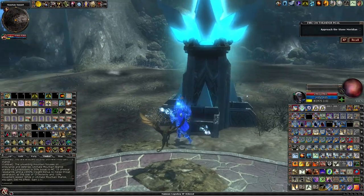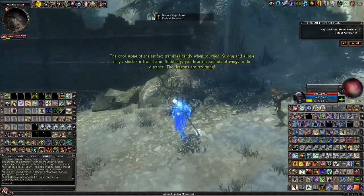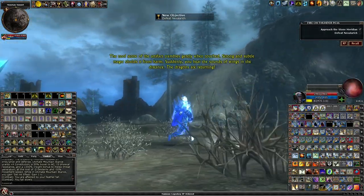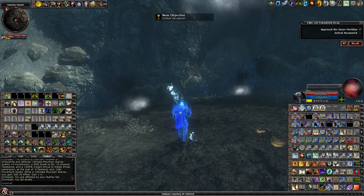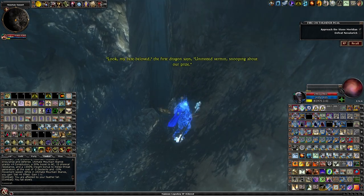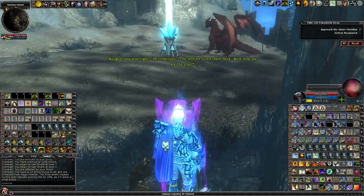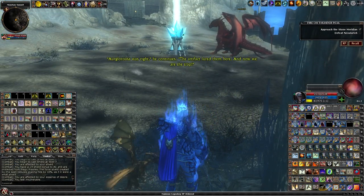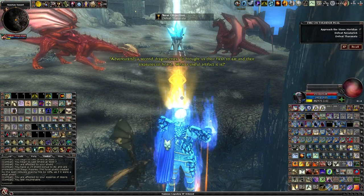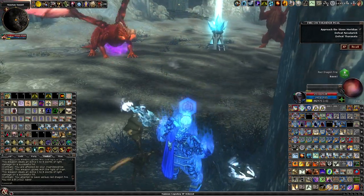Fingers crossed. I'm not sure which side is better. There's supposed to be a safe spot here also. The artifact trembles gently when touched. Strong and subtle magic shields it from harm. Suddenly you hear the sounds of wings in the distance — the dragons are returning. 'Look, my best beloved,' the first dragon says. 'Uninvited bourbon snooping about our prize. Agla La Rossa was right,' it continues. 'The artifact lured them here, and now we are the trap.'